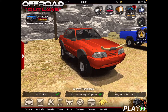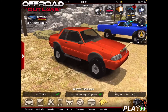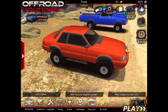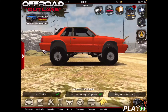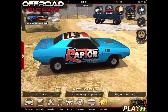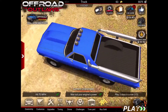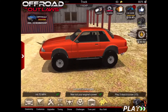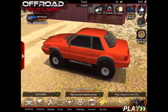Hey guys, what's up! Today we are going to be playing Off-Road Outlaws and I will be showing you where three of the different rusted cars are. Number one is the Ford Mustang, number two I forgot the name but it's like this cool ute, and then last is the VL Commodore. Okay, let's get into it.